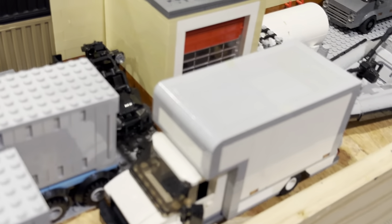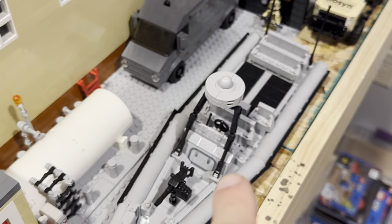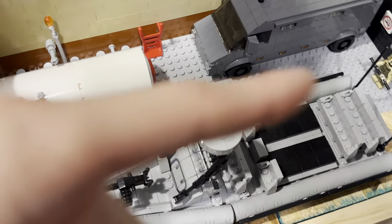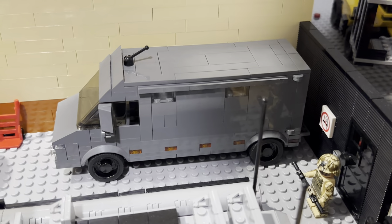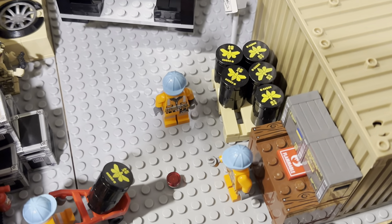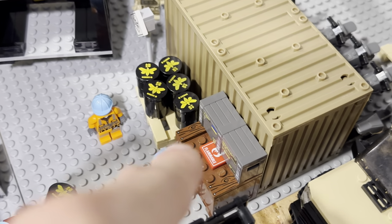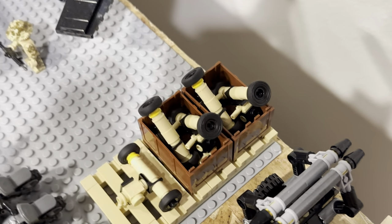We've got a couple more extra vehicles back here. I've got Brick Mania's rigid hull inflatable boat vehicle — that's what those SWCCs came with. Got a custom vehicle that I made. Back here we've got some hazardous materials being transported as well as just the shipping side of things — some toxic chemicals you might recognize from Breaking Bad, some more flammable stuff, a Ukrainian crate, and some rocket launchers that were just dropped off from a shipment.